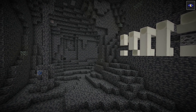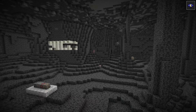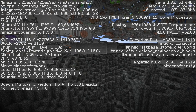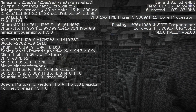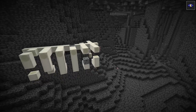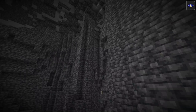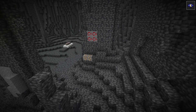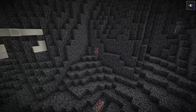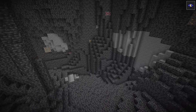If I had one thing to request from the devs about ores, it's that when ore generates past a certain level down — say negative four or negative five — it generates in the Grimstone block rather than regular stone. Because while the new caves are awesome looking, the ores stand out, and I think it would be really cool if it was all very well blended. Oh, and also — fossil! That's why I picked this area, because it looks awesome.